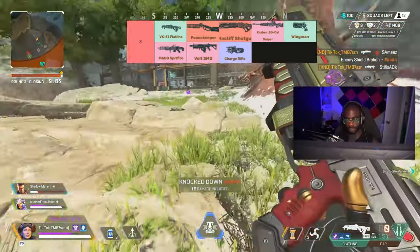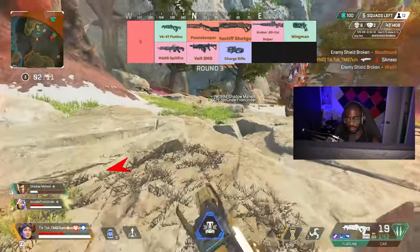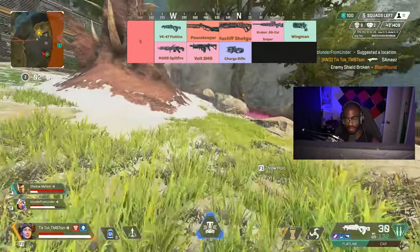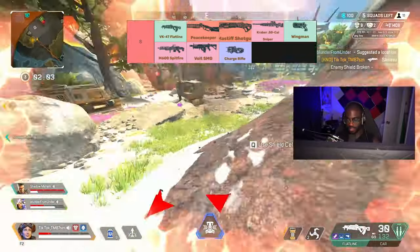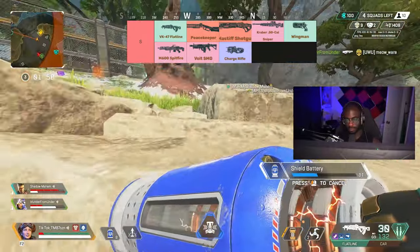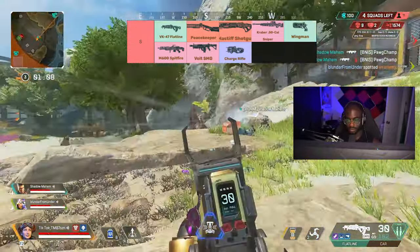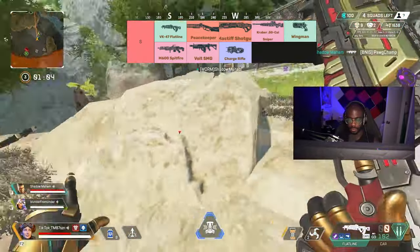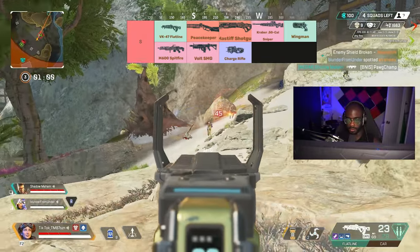Next, the Peacekeeper. It was already incredibly strong and it just received a buff this season — they removed the limb damage reduction, same as the Mozambique. So now you should be hitting even more consistent shots, especially since they already buffed the pellet size larger before. When fighting up close and hitting 199 damage, it just feels incredibly devastating, especially with a purple bolt to follow up with another shot. Not many guns can solo clutch a 1v3 situation by themselves the way the Peacekeeper can.